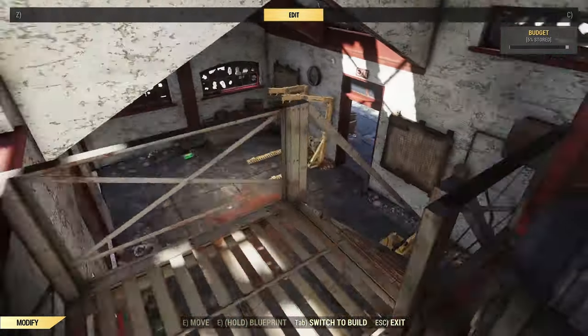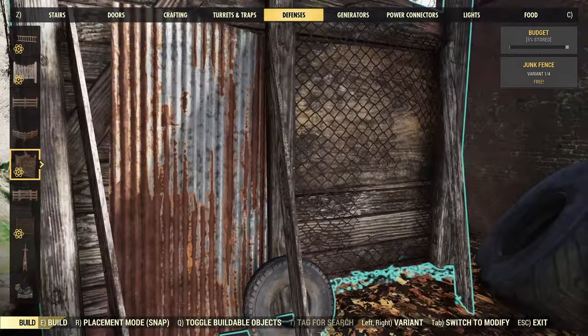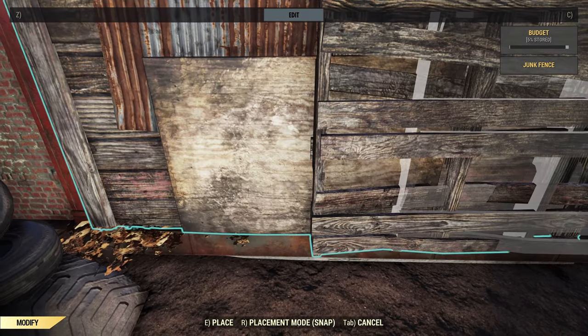That'll do it for now. We'll come back here when we're decorating, and we'll head outside. Starting around the back here, I want to secure this place, because the idea is that somebody has come across it post-war and fortified it and set up shop here, so I'm going to start by closing off the back.